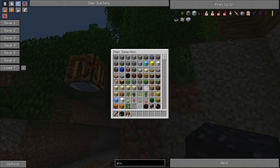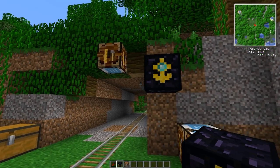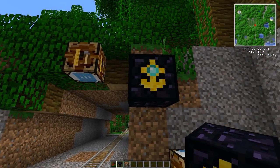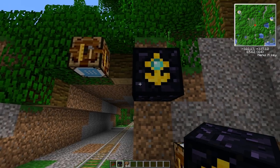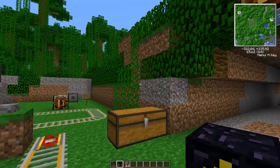I believe it is nine chunks around this guy — hang on, I might just check that so you guys have the right information. Now if I place him down, he will work to keep an area of three by three chunks loaded around this anchor, and yeah, that is just fine.